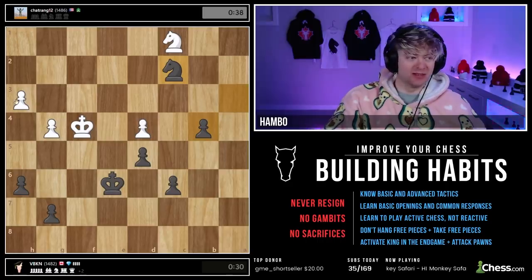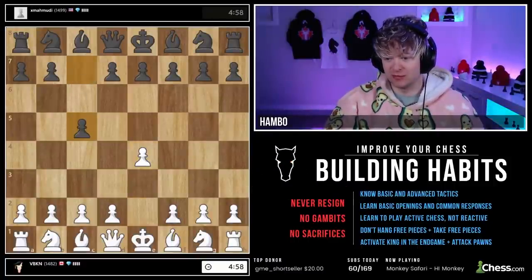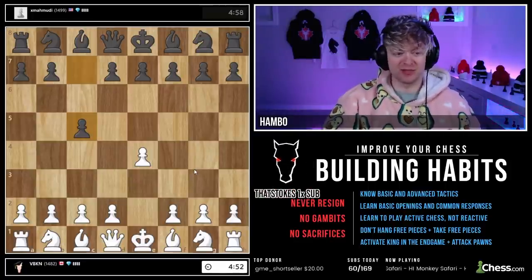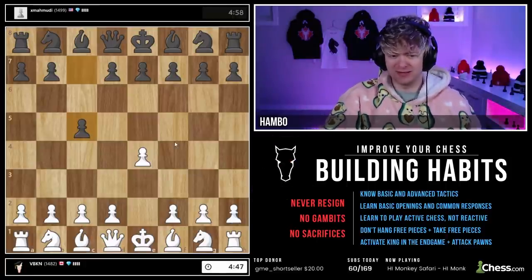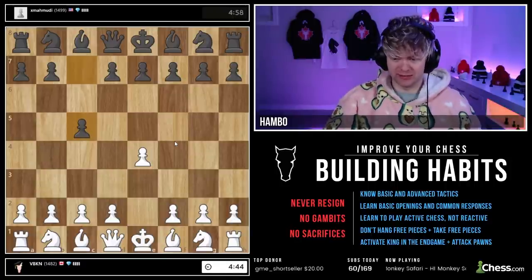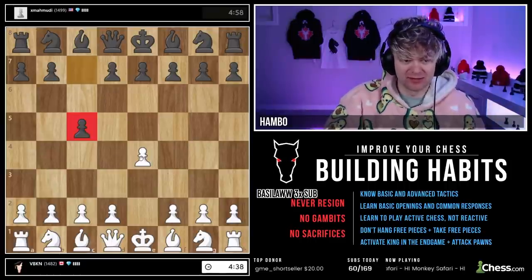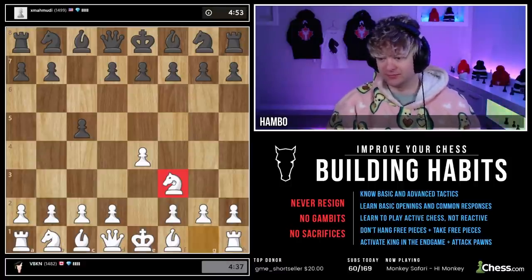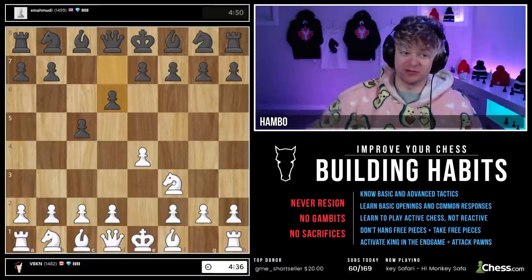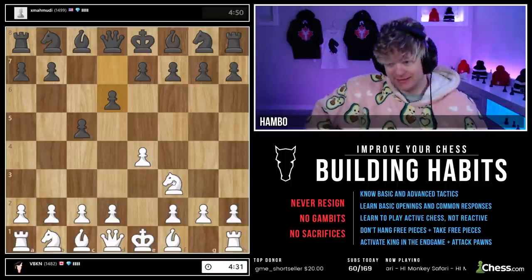Let's get another game. This guy's also going for 1500 — we got to stop him. Sicilian. We're going to go Knight F3 — what's our plan? We've played it every time. We're always going to play this opening — it's giving us some good wins. Let's see if we can get someone with the PFT.